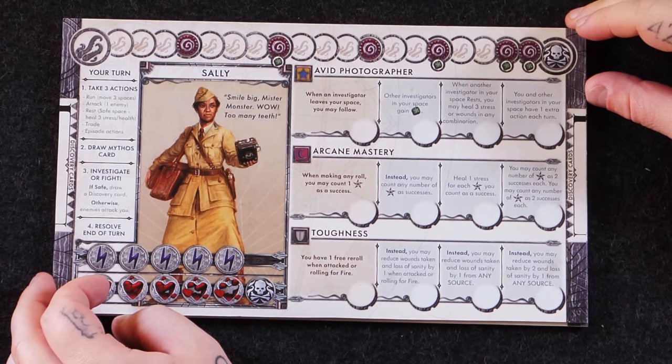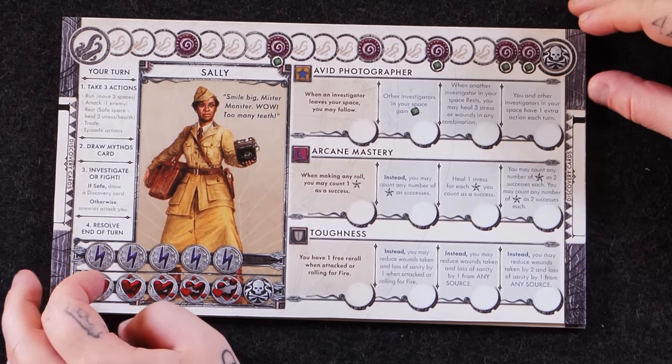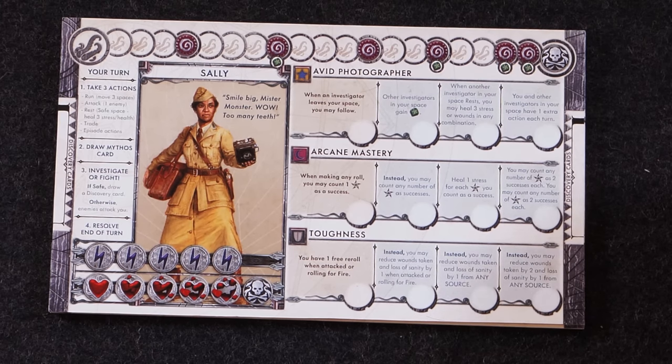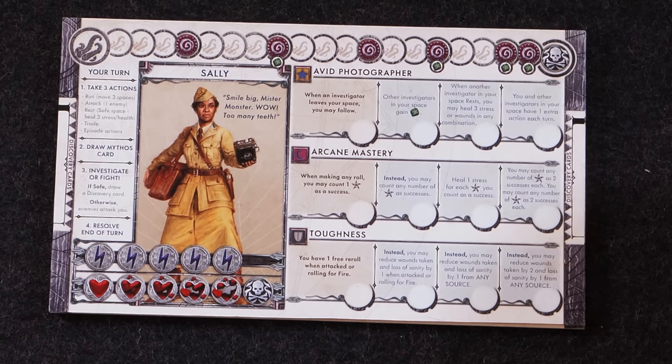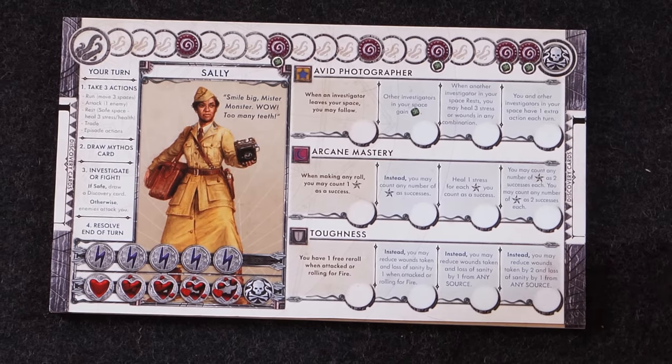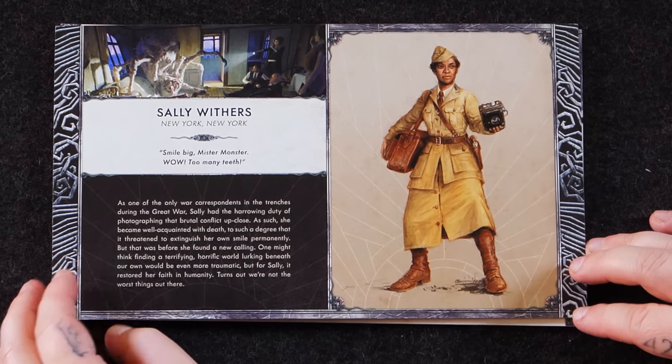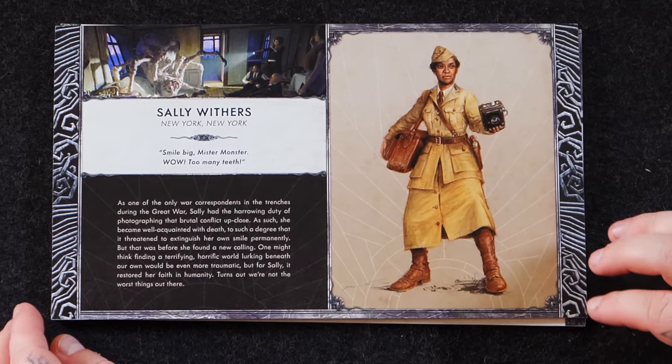Sally — 'Smile big, Mr. Monster.' Too many teeth. She's an avid photographer. When an investigator leaves your space, you may follow them. Other investigators in your space gain a green die. When another investigator in your space rests, you may heal three stress or wounds in any combination. And you and another investigator in your space have one extra action each turn — amazing. She's also got Arcane Mastery and Toughness. Sally Withers, New York, New York — she was a lot of fun to see play.